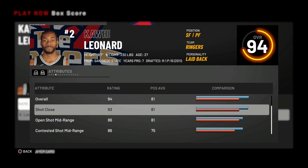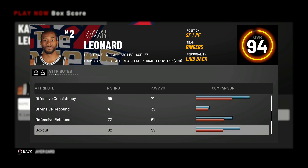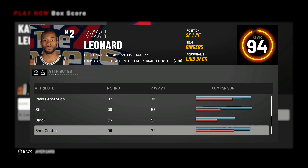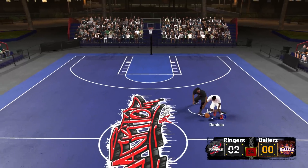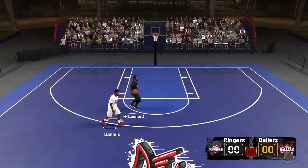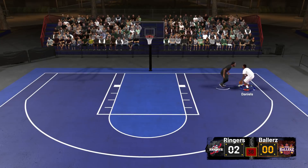Let's go over to Kawhi Leonard's ratings now. His defensive ratings are going to be ridiculous — on-ball defense: 97, pick and roll: 97, help: 97, 98. We can't dribble anymore with Troy Daniels. I can't do anything. We're restarting — I'm literally just going to shoot the three right away. I just have to run away; I can't do anything but run.